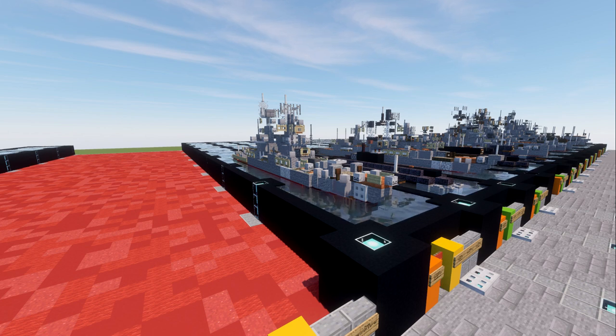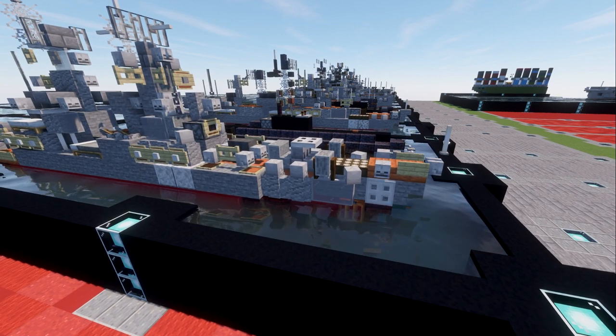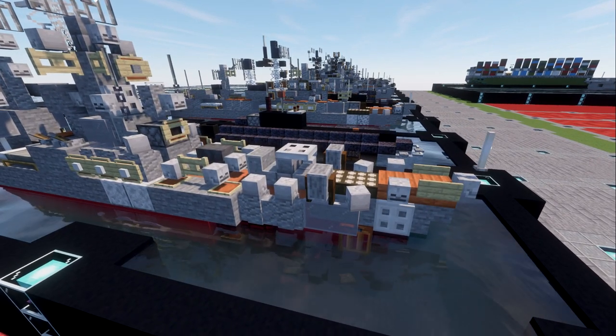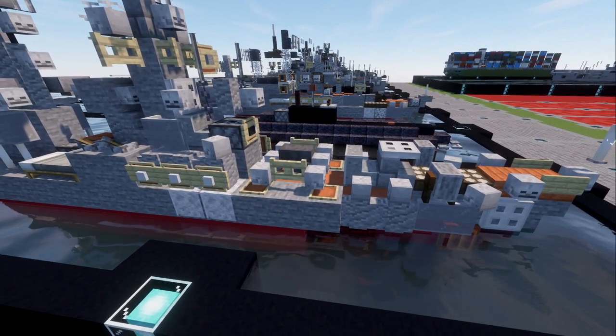With that, let's go ahead and dive in to take a look at the build. Starting with the bow of the ship — nothing too crazy. It has a lot of armament. The Soviets love to strap as much armament as they possibly can on these ships, so you have a lot of different missile launchers and all kinds of stuff located up here. Then right behind it you have these giant tubes.